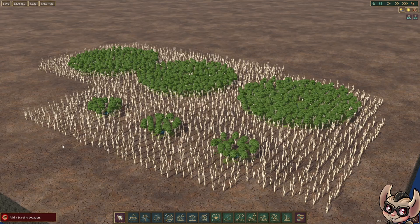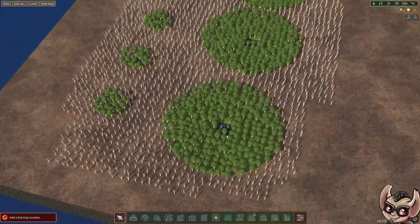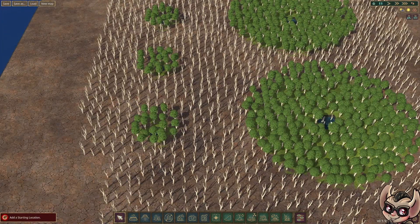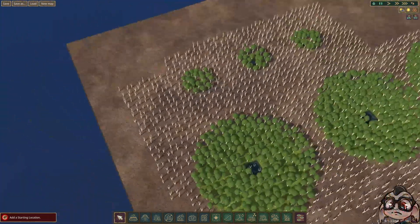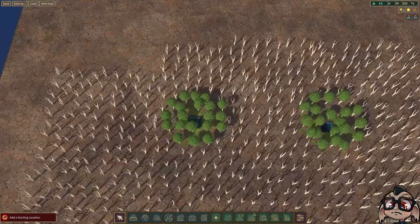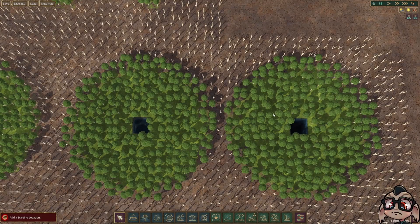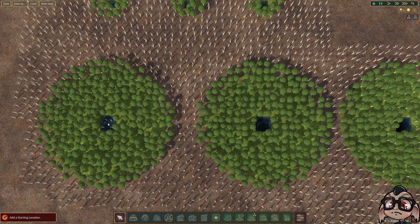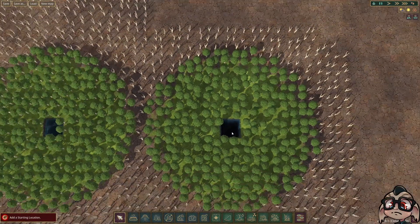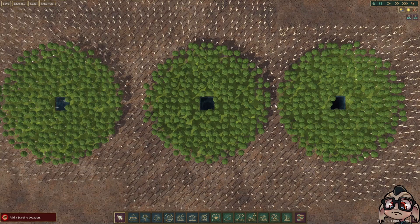I'm just going to interject here and thank everyone for their comments on the first episode. A few people asked: we looked at the effect of depth on 3x3 tiles but not on the smaller ones — 1x1 and 2x2. So I just wanted to quickly cover that off. In this first row we've got a depth of one, next a depth of two, and these last ones a depth of three. For a 1x1 it has no effect at all. For the 2x2 and 3x3, at depths of one, two, and three, it doesn't have any effect on the radius of the irrigation area — it's still eight units wide in every direction.